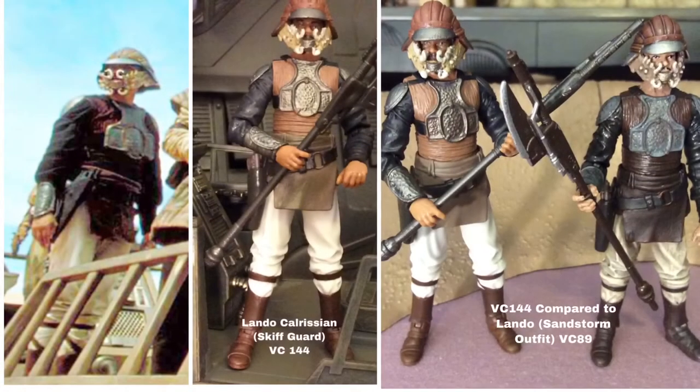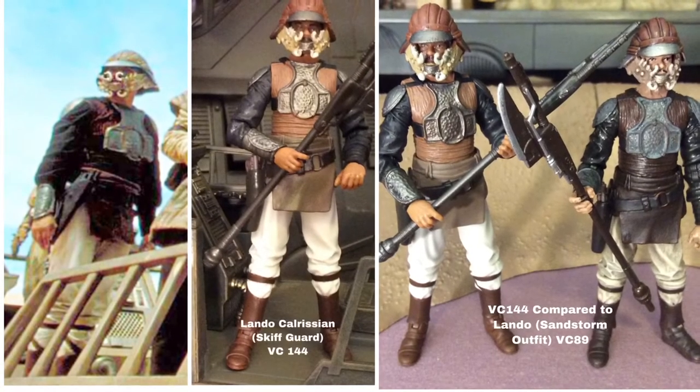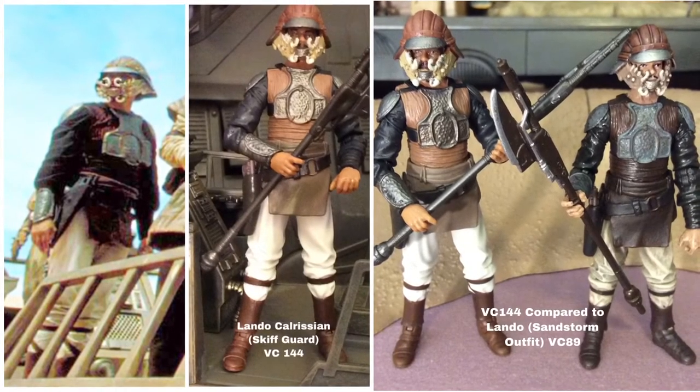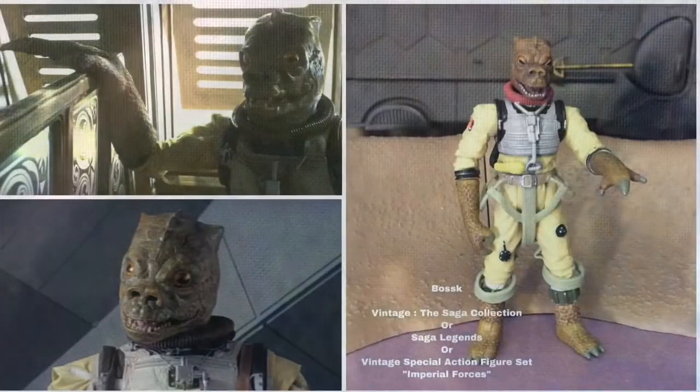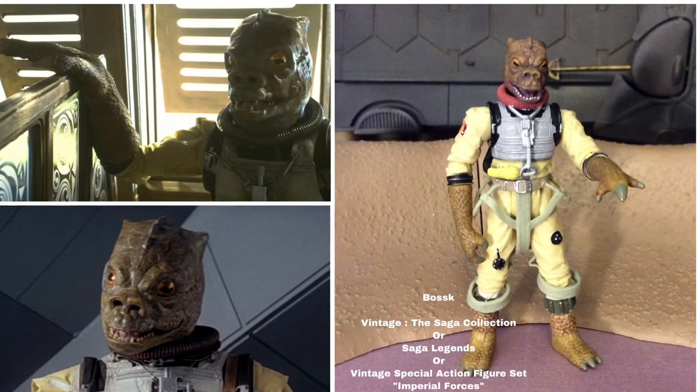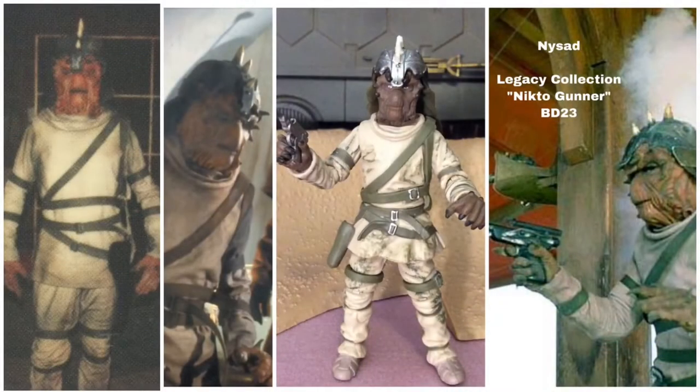We see Lando Calrissian — Vintage Collection 144 is a little bit better than the shorter sandstorm Lando Calrissian available earlier. In the shadows we get our first glimpse of Bossk, available in the Vintage Original Trilogy Collection, Saga Legends, or the Vintage Imperial Forces set. Then we see Nysad, known as Nikto Gunner in the Hasbro world — he was Build-A-Droid number 23 in the Legacy Collection.